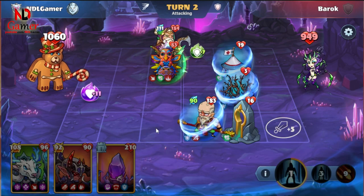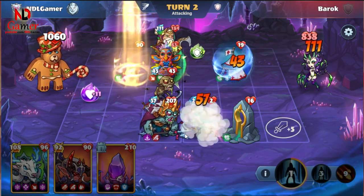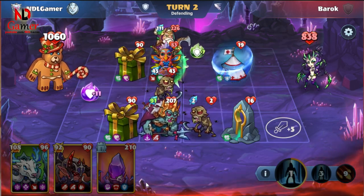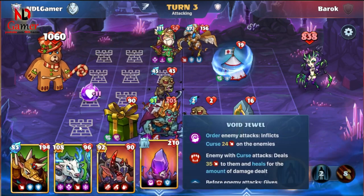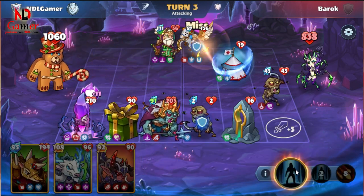First, let's talk about the skills of the Warlord. Its first skill will summon 2 green gift boxes at the end of each turn, and this effect lasts for 2 turns, meaning it will summon a total of 4 gift boxes.